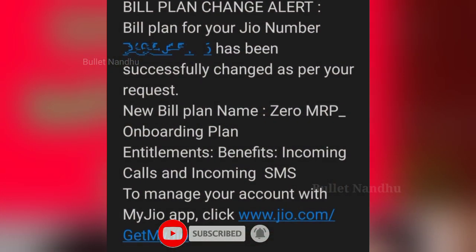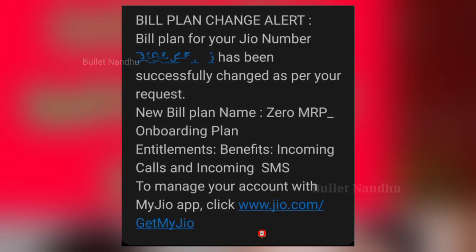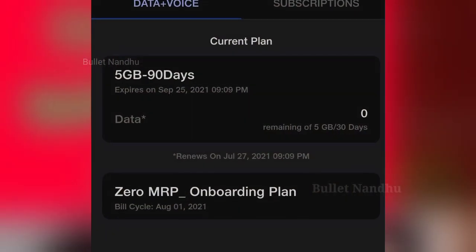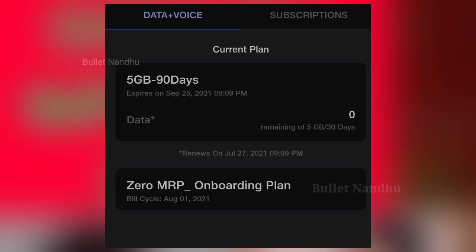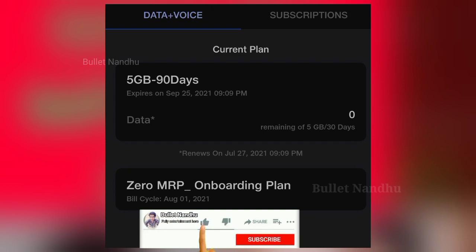If you look at our data, we can see the data. We can see the plans — we can see the 0 MRP onboarding plan. There are 2 plans for the 2 other plans for the 5GP 90 days. The name is '0 MRP onboarding plan.' Now you think that you have a build cycle on August 1st, July 1st, or July 27th.